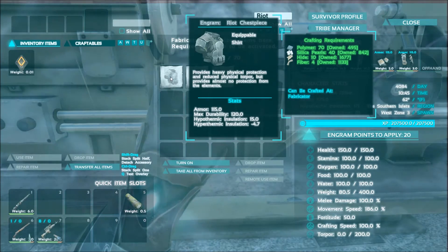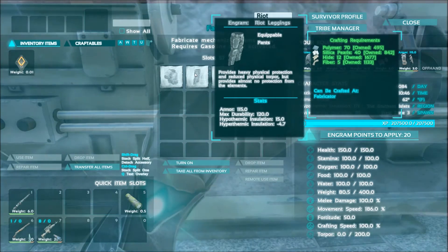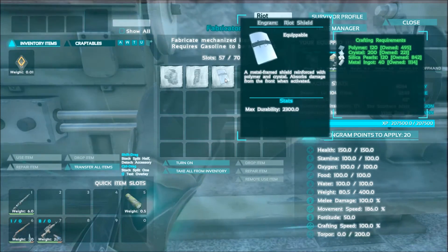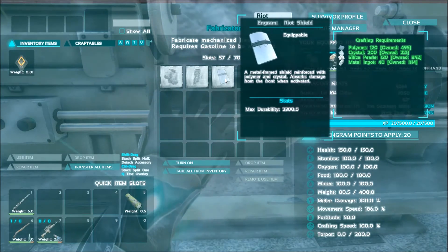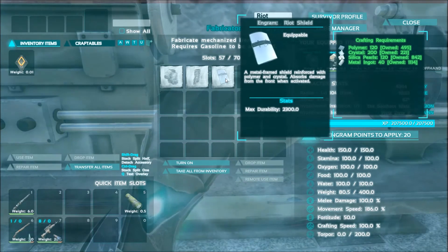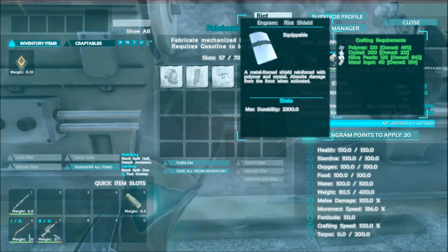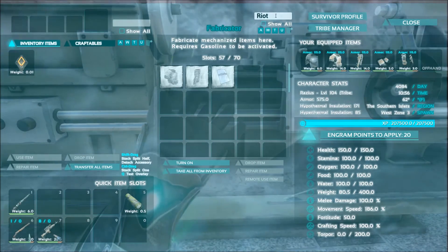The chest piece also needs 40 silica pearls, 10 hide, and 4 fiber. Moving on, pants require 70 polymer, 40 silica pearls, 12 hide, and 5 fiber. The shield, should you choose to make it, requires 120 polymer, 200 crystals, 120 silica pearls, and 40 metal ingots — but it prevents use of two-handed weapons like guns. I personally wouldn't recommend it, because the higher level tier swords aren't necessarily available in the game yet, so that's actually somewhat of a hindrance.